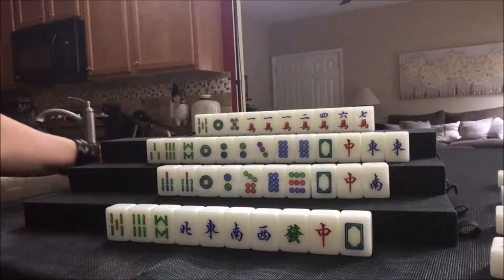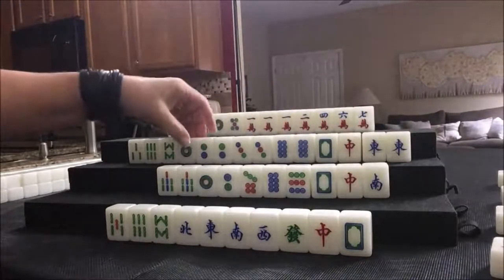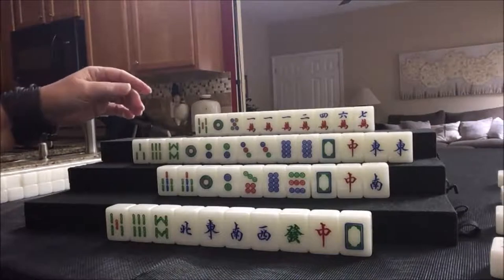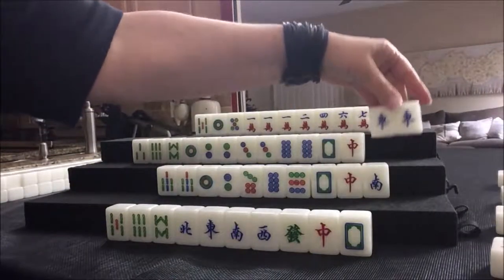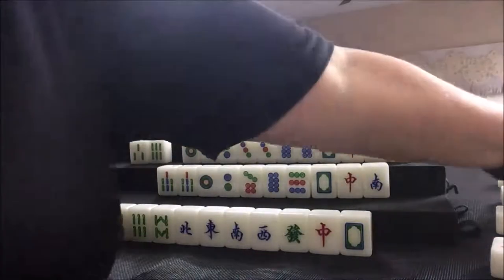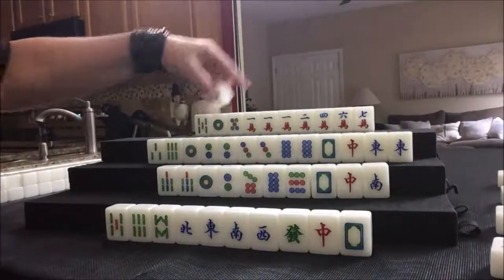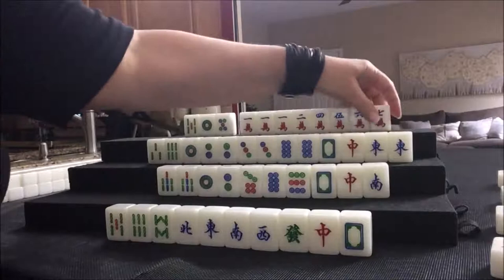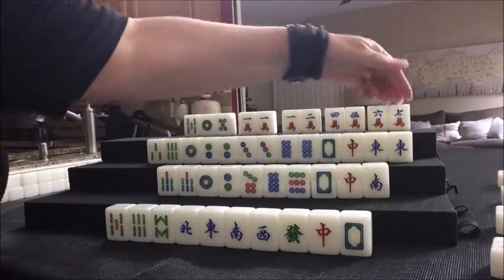Nobody wants the four bam, so we're going to draw. We got a dot — very nice. We could pung, pung, pung, pung — one, two, three, four. All we need in here is another pair. They're looking really good for all pung, half flush, which would be six fawn. All pung is three fawn, half flush is three fawn. If we get this, that's even another fawn because a pung of the wind of the round is a fawn. Let's discard this eight bam. Nobody wants it, so we're going to draw. A flower — it's not theirs, though. We got a crack: potential chow, potential chow. They're ready to chow here for a full flush. There's some flexibility — we could do pung, chow, chow, or pung, chow, chow, chow. Let's get rid of this five bam.